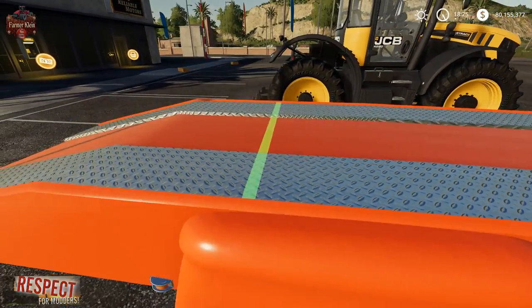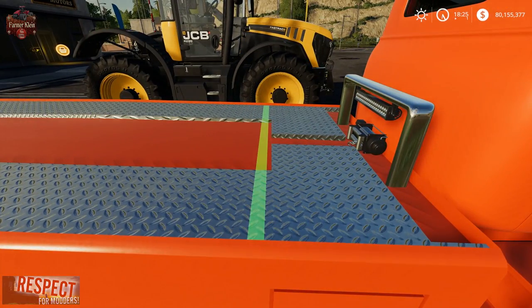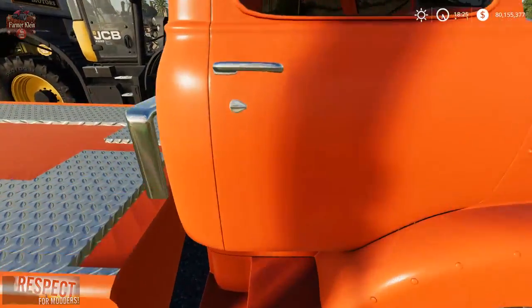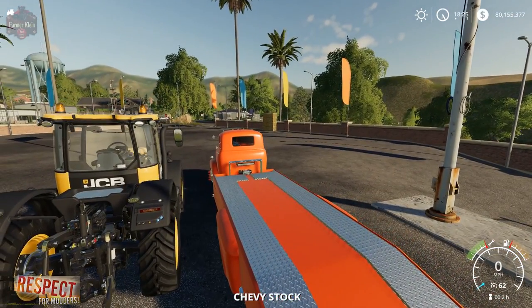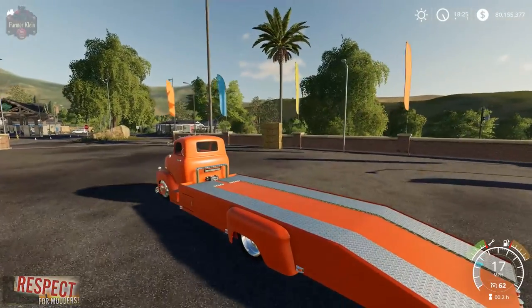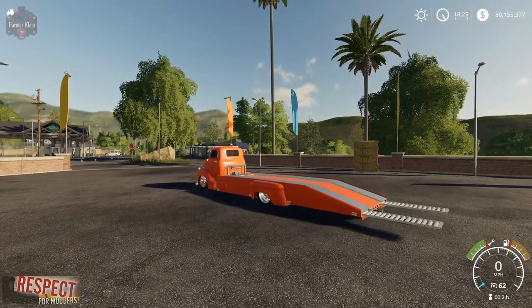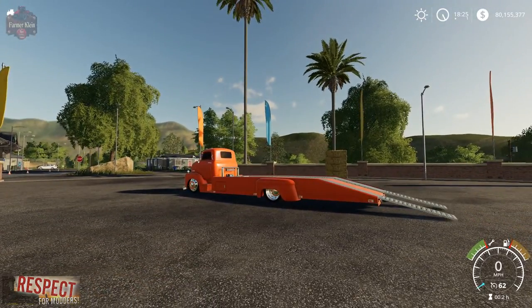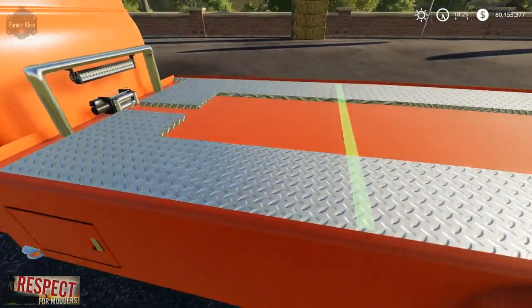Since in-game, straps only work for pallets, boxes, and bales, these straps are useless for implements and vehicles — not anymore. We're basically fooling the game into thinking that it's strapping down a box. If you hadn't seen this truck before, I did a mod review on it last week. We're simply using it because it's one, pretty cool, and two, it has straps.